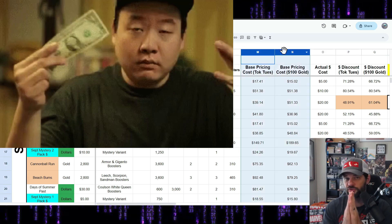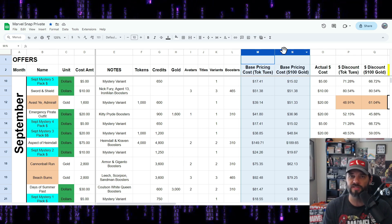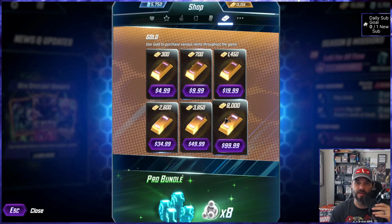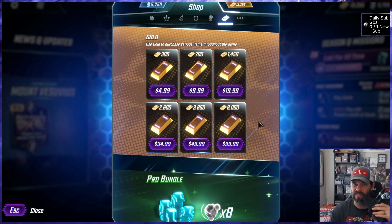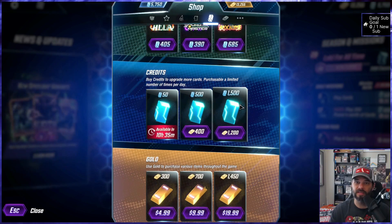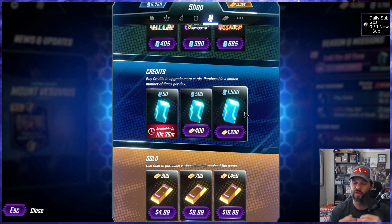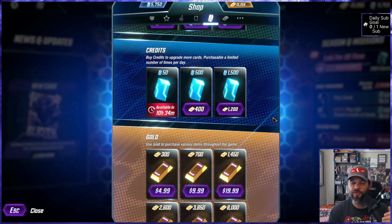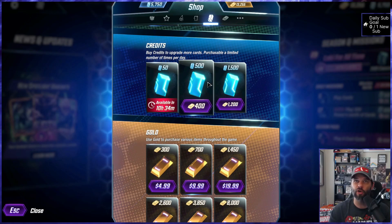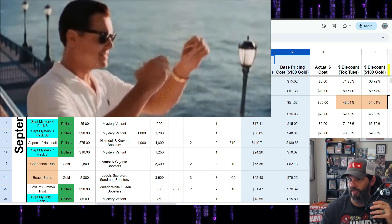I have a Token Tuesday pricing for cheaper spenders who at least used to buy the Token Tuesday offers with their gold every opportunity. Then I've got the hundred-dollar gold spenders — people who will spend a hundred dollars every opportunity to buy gold and use it to refresh their daily missions as much as possible, getting as many credits as they can until they cap out every day. They'll do this every three to five days or so, spending their gold as much as humanly possible.